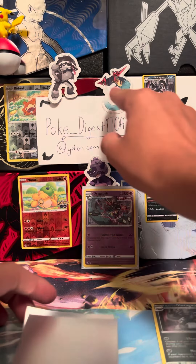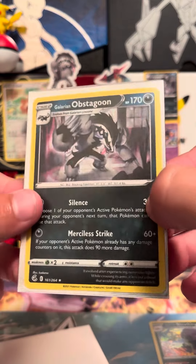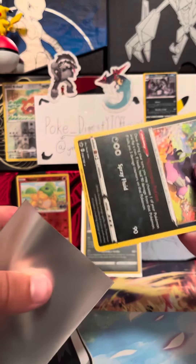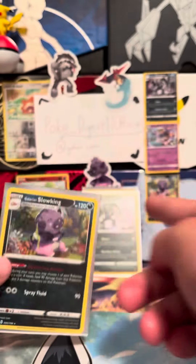That's one, which is that one right there. And then Obstagoon is right there. And then Slowking is on the bottom — Slowking is right there.